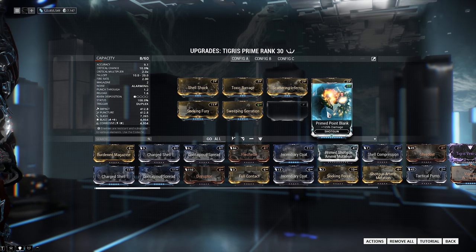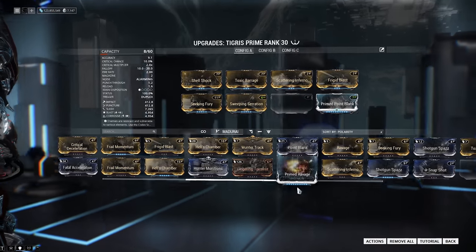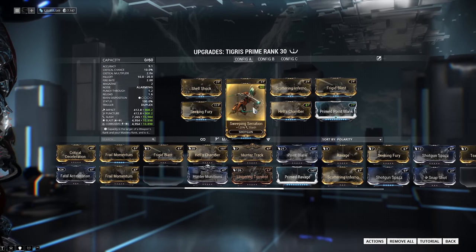There's Prime Point Strike on here for our damage, of course, and then we're going to throw on Hell's Chamber for multi-shot, which is going to increase our damage — basically doubling it.